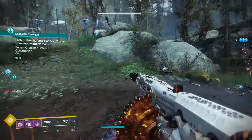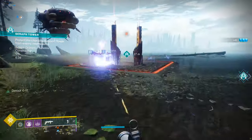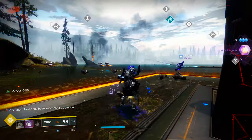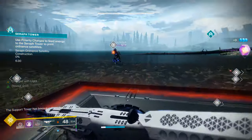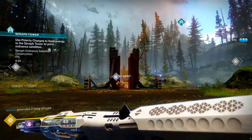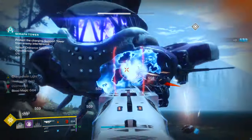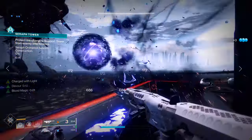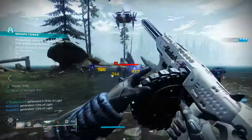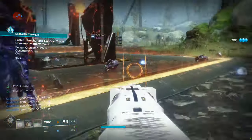Now let's talk about how to actually complete the Seraph Tower public event, because they don't explain it very well. The event is broken up across three separate plates in the Winding Cove, arranged in a triangle formation around the central hub where the Cabal Drill public event usually takes place. When the event starts, it randomly selects one of those three plates and designates it with a symbol and a glowing orange ball in the middle. These are called support towers, and the main unit in the center is the main tower.